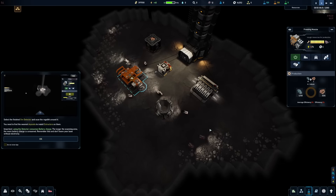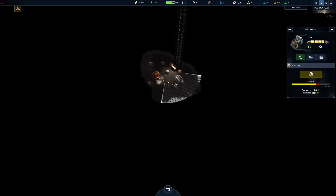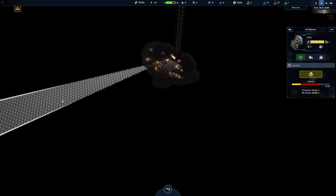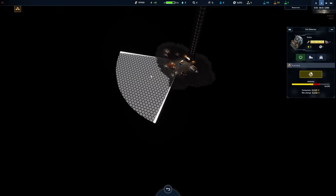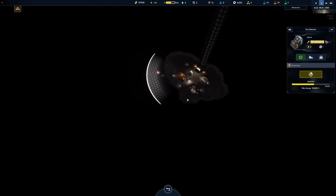It needs 10 regolith to start working — got it. Now the ore detector is built so we can pick it and scan in any direction. It does take up a lot of battery power to use, but that means we can scan out pretty far. We don't need to go too far right now though, so we'll start a large swath in this direction and hopefully find something out there.